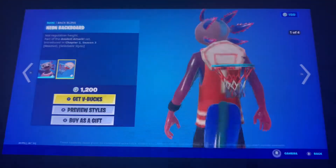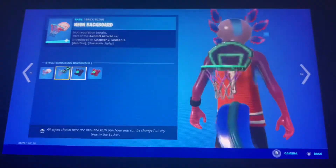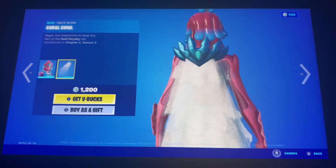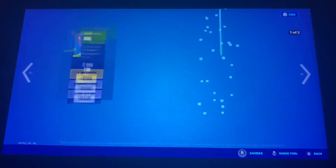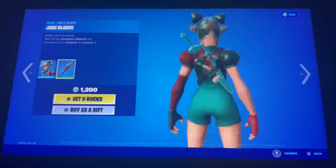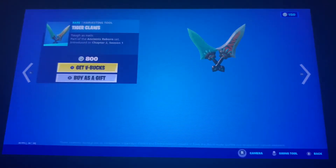Axo is back with the back bling Neon Backboard with two added styles. Brine is back with the back bling Coral Cow. The Axolotl is back with two added styles. Lapis Trine is also back. Tigress is also back with the Jade Blades back bling. The Tiger Claws are also back.